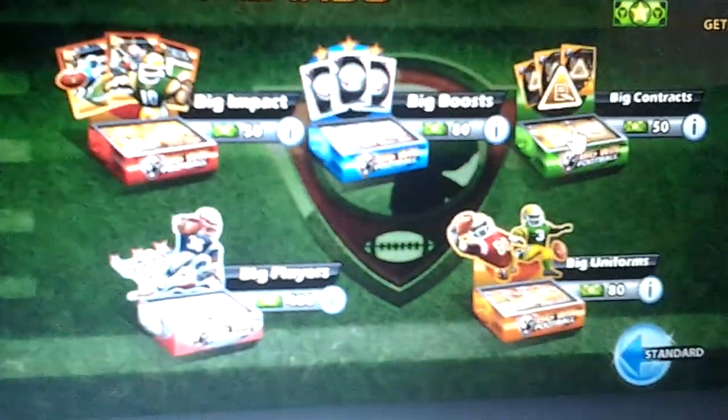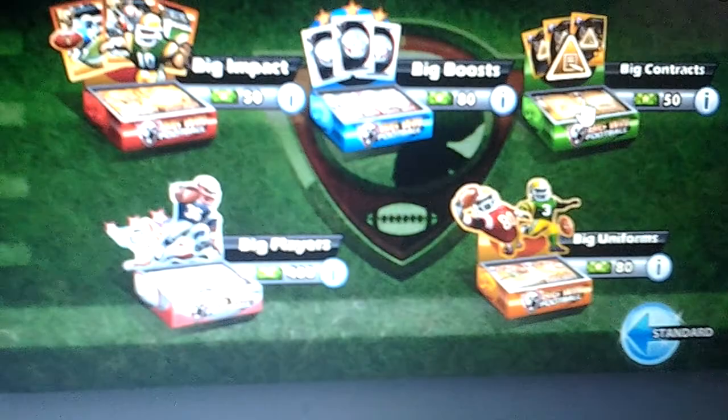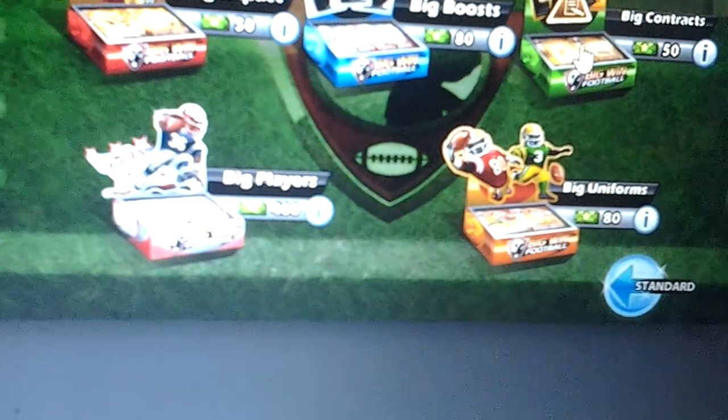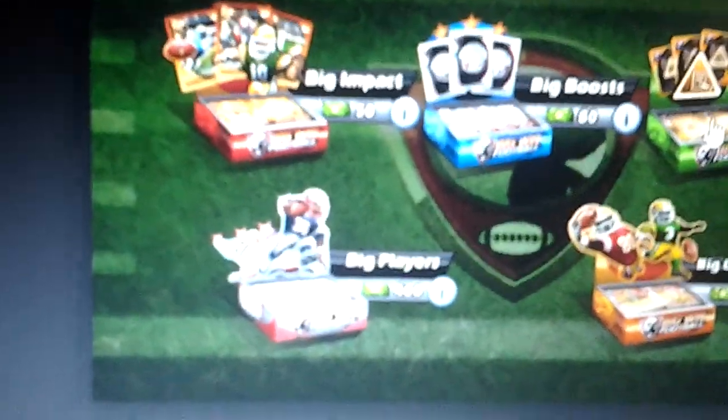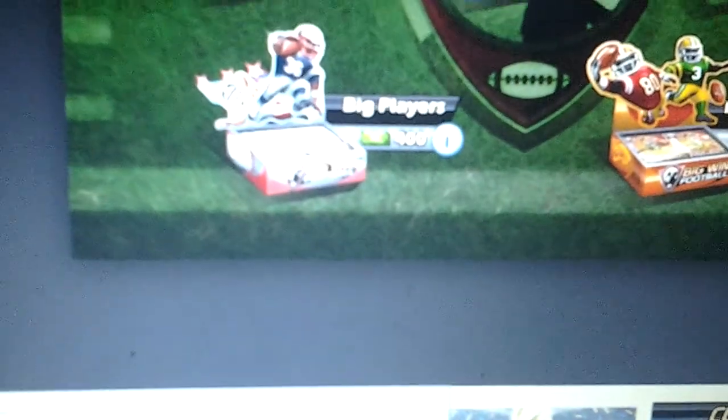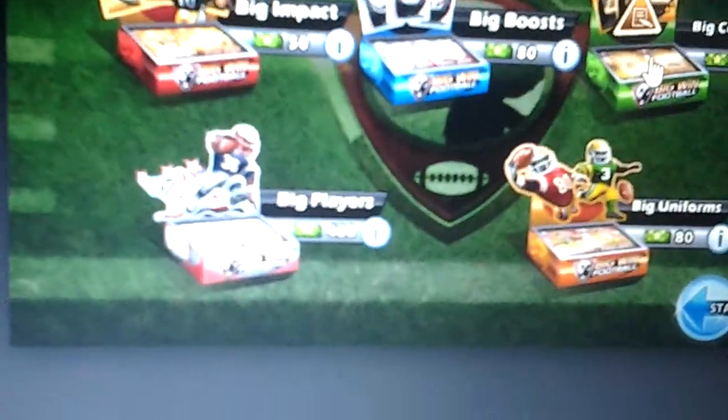So this is the platinum pack — there are uniforms and contracts. I'll tell you about the contract system real quick. It's pretty much like your own football team: you actually have to sign contracts with these players, but they have a certain amount of renewals. Once you run out of renewals the player retires and all their skills drop down. But there's an energy drink item you can get for 15 big bucks that will revive them, bring all their stats back, and give them 5 extra contract renewals.